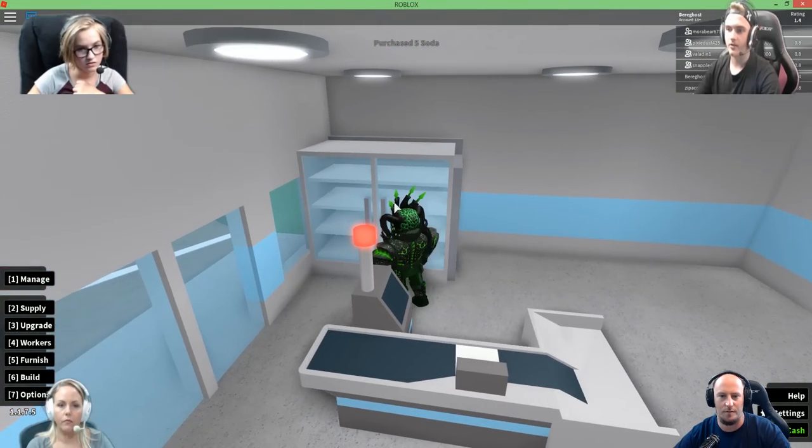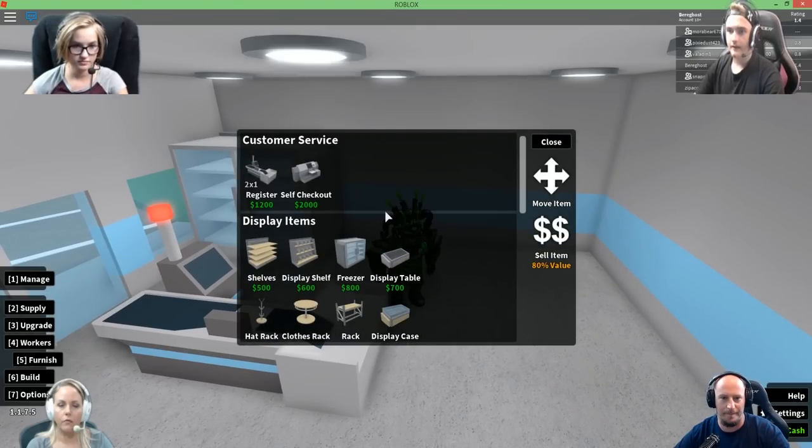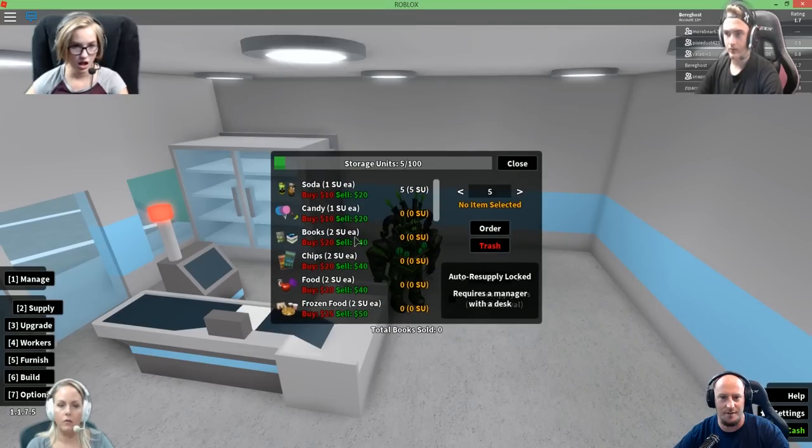And then you will also need to buy a register so customers can pay for what they buy. Later you can hire workers if your job becomes too overwhelming. The Build tab is where you can alter and expand your store. And the ninth page is just a white screen. I'm just buying a bunch of random stuff — a freezer, display case, shelves, display table. Let's do supplies — chips, food, frozen food. Let's do that order.